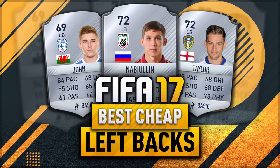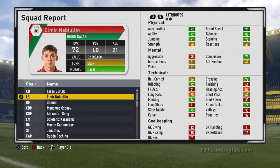So now let's have a look at my recommendations. First up we have Elmir Nabiullin. He starts at 72 overall and has 84 potential. He's 21 years old and plays for Ruben Kazan in Russia. Now Ruben Kazan wants 5.5 million pounds for him, but you can buy him for around about 4.7 million pounds. His wages are 17,000 pounds. He's left footed with a 2 star weak foot, 3 star skill moves, and also the speedster speciality.